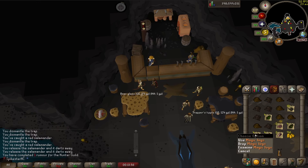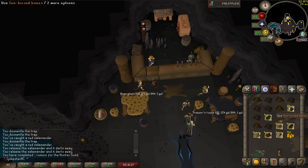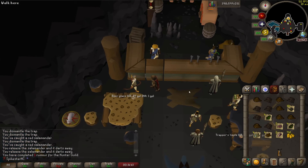That's a lot of items in the loot sack — just a bunch of junk this time from the looks of it. But I think these sun-kissed bones might actually be pretty decent for prayer XP. I don't need it anymore, but that could be a good training method for an Ironman early on.